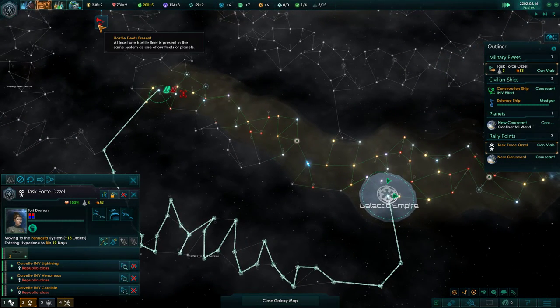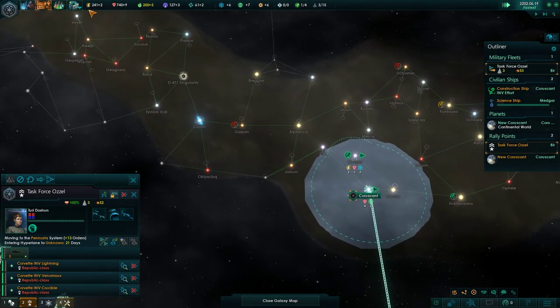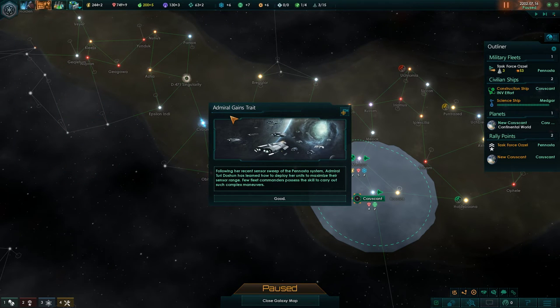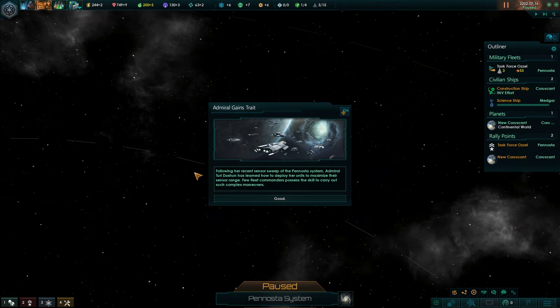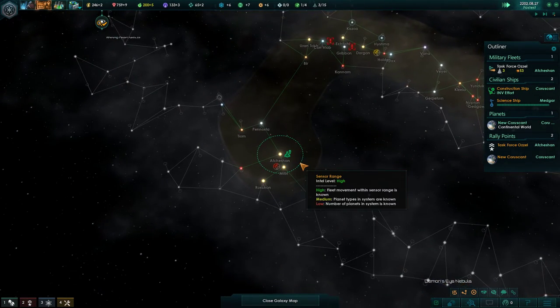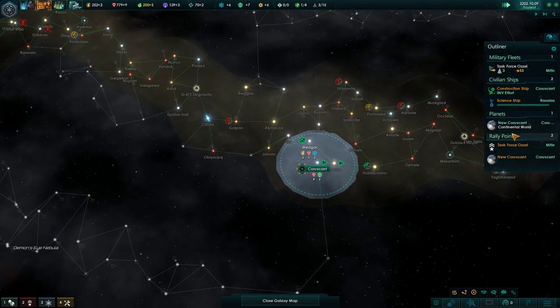I would like to find our nearest neighbor as soon as possible. I want to be able to size them up and vassalize or incorporate them into our empire as soon as possible. We could take influence, or let's do the habitable world survey - I'm going to go for the Discovery traditions. As a result I'm going to survey a lot of stuff and easily complete the habitable world survey. Admiral gains a trait following the recent sensor sweep of the Pentosa system - Admiral Turi Doshan has learned to deploy her units to maximize sensor range. She got Scout: extra sensor range and sublight speed, which is actually really good.